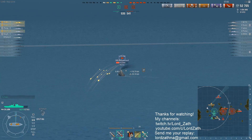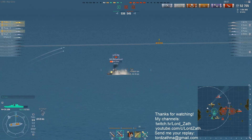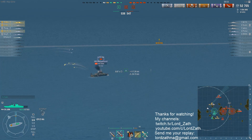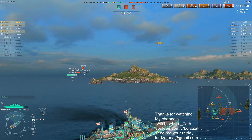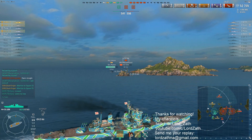Heading north would be a good idea. You've already got a strong battleship to the south there in the Musashi. You want to get this Cleveland out so he can't farm your division mate Sir Pounce, and you want to whack this Duke of York. Continuing in like this, especially if you're going to continue firing AP, you're not helping.